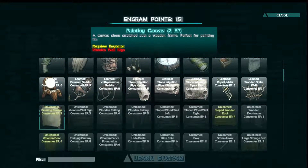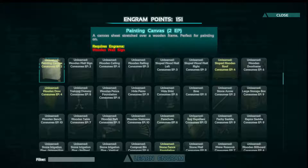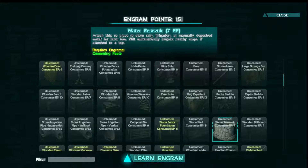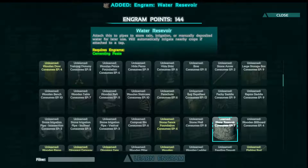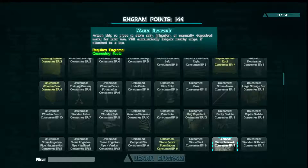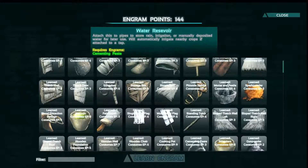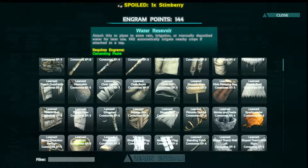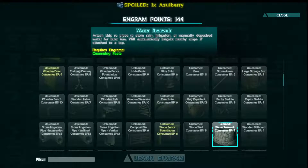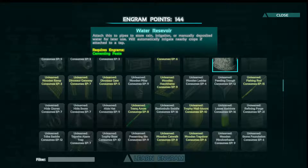Maybe not. What else can we look at? We need a water reservoir, yeah, we'll get that. Stone wall — no. Where's the furnace? That's what I'm trying to find. Is it a high level? Here it is — refining forge. Definitely get that.